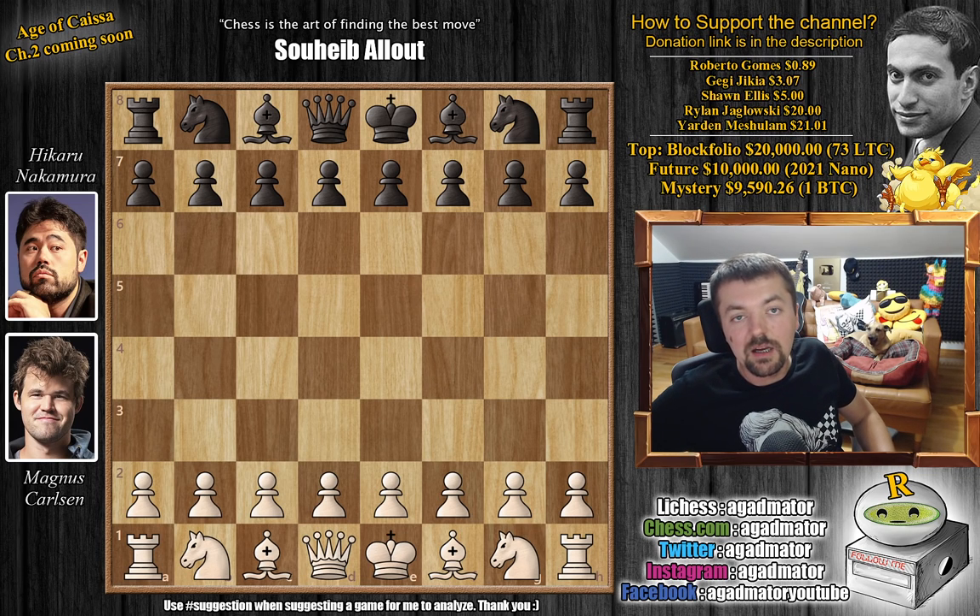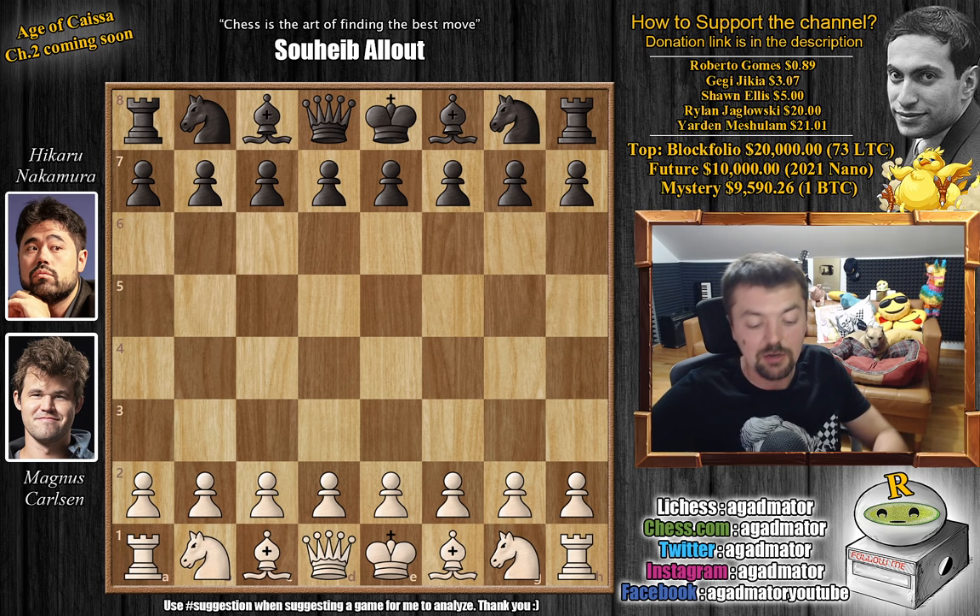Hello everyone and welcome back to the knockouts of the FTX Crypto Cup. We are continuing with the second match between Magnus Carlsen and Hikaru Nakamura. If you've been following yesterday, the match ended in a draw — both of them won both of their games with the white pieces. It was a pretty fun day. But now this one is really, really spectacular. I'm sure you're going to enjoy it. So without further ado, let's check it out.